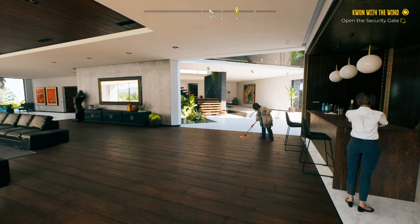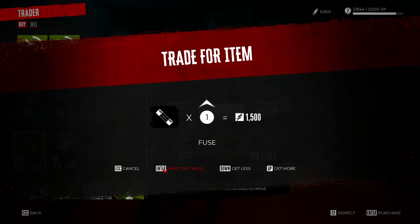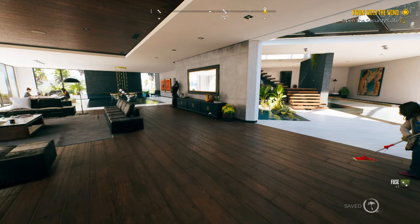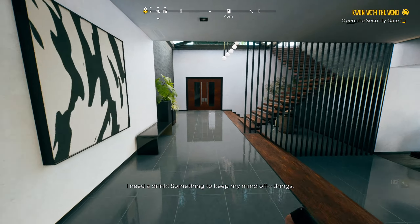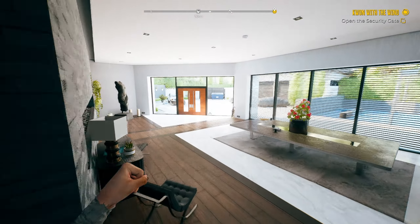Welcome back to another Dead Island 2 video. This is another chest you can get very early in the game for some OP weapons. I've already opened these, but I recommend waiting to open them because they drop random weapons at a higher level as well. So if you want to get them now to be OP at the start, or wait until later for better weapons, you can do that.